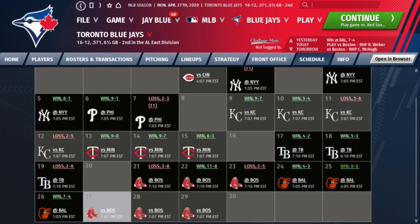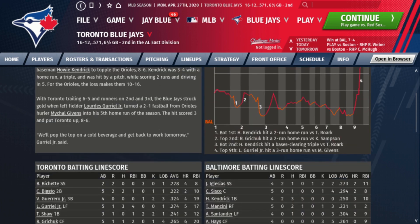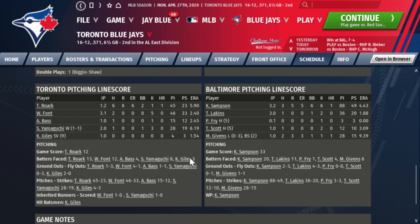In the second Orioles game we won 8-6. Lourdes Gurriel hit a three-run home run in the top of the ninth to give us the lead and the win. Bichette was 0-for-2 but walked three times. Biggio was two for five. Grichuk hit a home run going one for five with two RBI. On the mound, Tanner Roark was hit hard — six runs on six hits and two walks in an inning and a third. Wilmer Font struck out five in three and a third scoreless innings. Yamaguchi struck out three in two innings without giving up a run. Ken Giles got his ninth save.